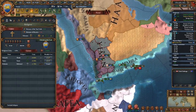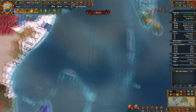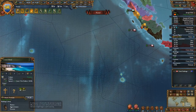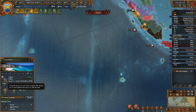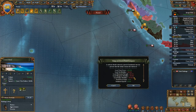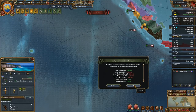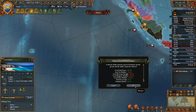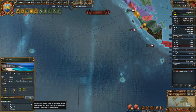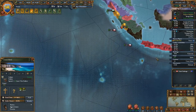Catholic in Dalmatia - let's do it right now. Colonists - we'll give this to our trade company right away, I think. I don't want to hold it. Recall this colonist.